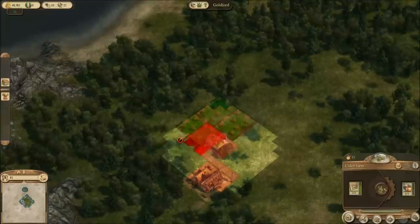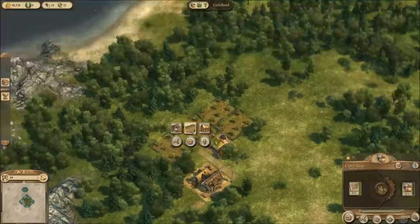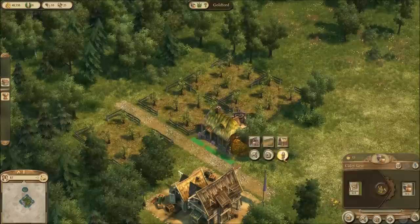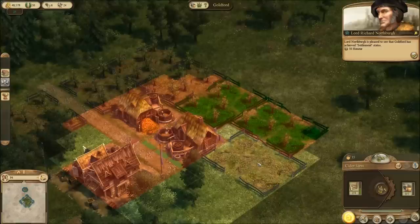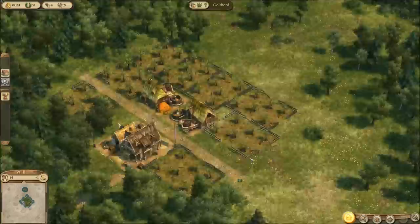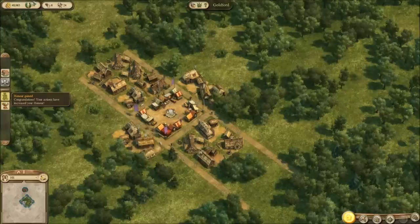Alright, we got some cider and just to future-proof us a little bit I'm gonna make some more cider. We're growing like nobody's business. 'You have a true knack for running your settlement.' Why thank you. Our cider production looks wonderful, pretty reasonable. 'Your actions have increased your honor in this region.' I do love myself some honor.